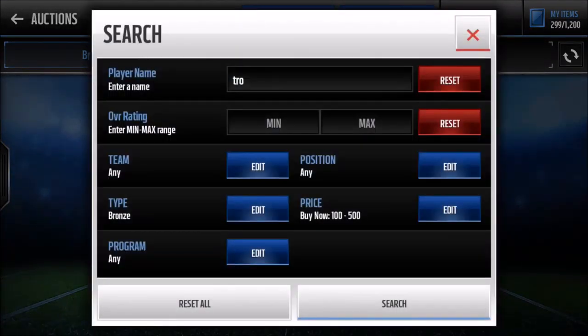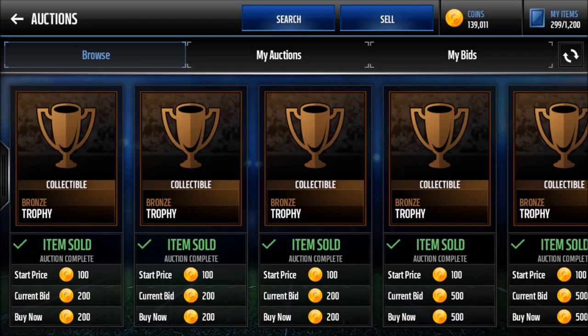Don't trade bronze trophies in for silvers. It's actually smart to buy silvers for 500 and put them in the set — if you get a bronze, instant profit; if you get six bronze that's like a thousand per piece and you made your money back. If you get six silvers, trade them in for a gold trophy, and that gold trophy might go up too. You trade five silvers in for a gold that might be worth 6k — sell for 6k, and sell that extra silver for about 800 profit. The six-trophy packs are becoming a win-win situation.